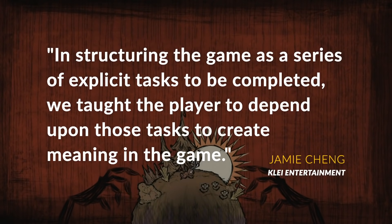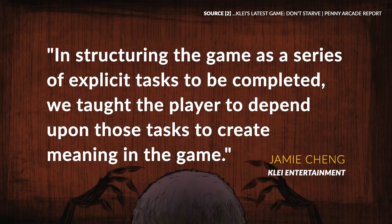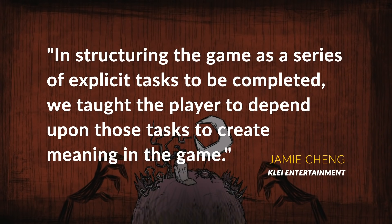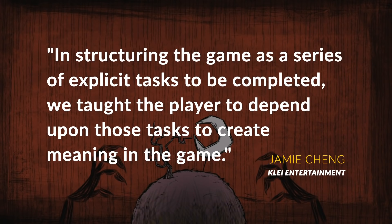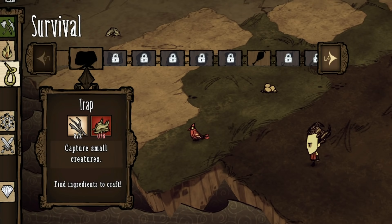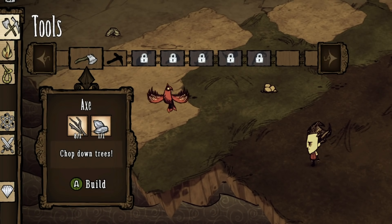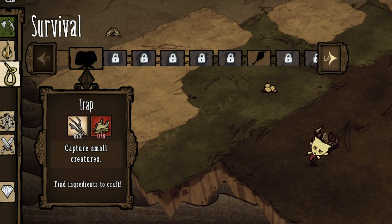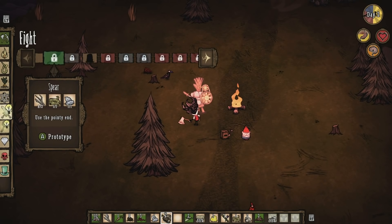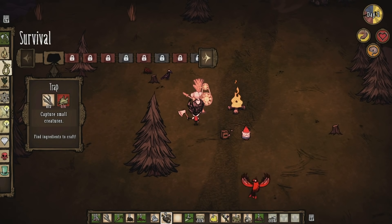Klei says: "In structuring the game as a series of explicit tasks to be completed, we taught the player to depend upon those tasks to create meaning in the game." In the end, Klei solved its onboarding problem by tweaking the UI to give players subtle hints about how to get started, such as highlighting the most important items you can craft. But the quests were left on the cutting room floor, leaving players to learn for themselves.